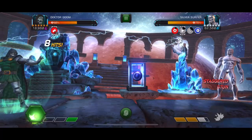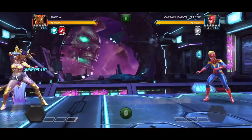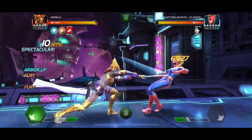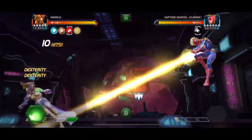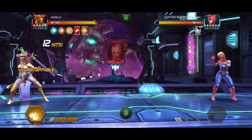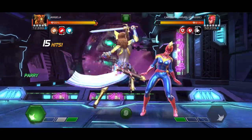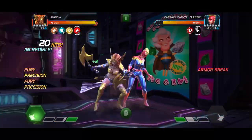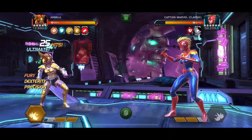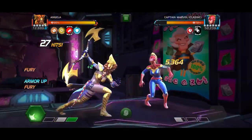We won't continue watching that fight as it's very long with not much to discuss. During my completion run I didn't use buff-heavy champions, which would have made the path easier, but I managed without them. Angela is a fantastic option — she gains tons of buffs when she hits the opponent, builds power very fast, and won't risk running out of her 15 charges. She even gains power during special attacks, so she can cycle specials quickly.